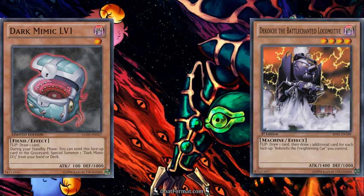Another card you might see played instead of Dark Mimic Level 1 is Dekoichi the Battlechanted Locomotive. Both monsters are Dark and both let you draw one card from your deck. The difference is Dekoichi is not going to combo with Metamorphosis, though both can still combo with Tsukuyomi. Dekoichi also has 1400 attack so it can put some pressure on the opponent, whereas Dark Mimic Level 1's 100 attack means the most you can do with it is destroy a Scapegoat token.